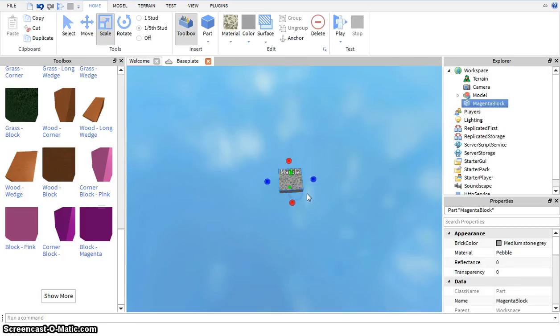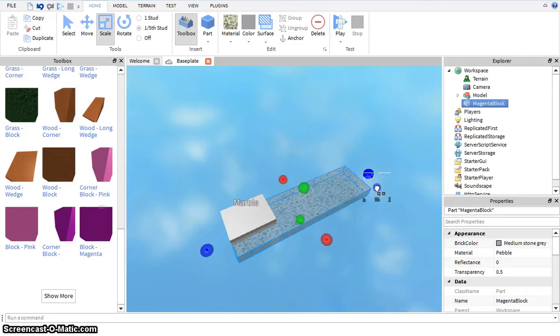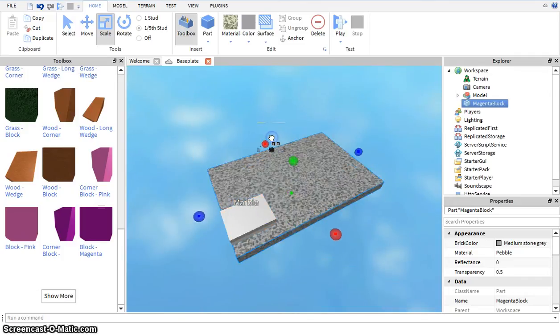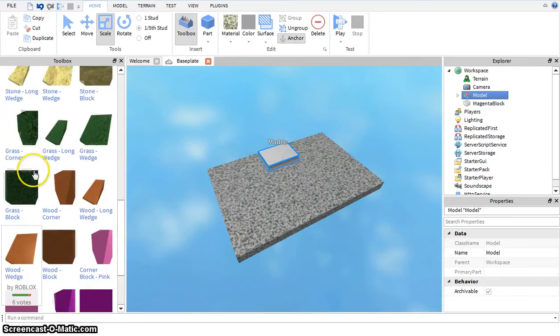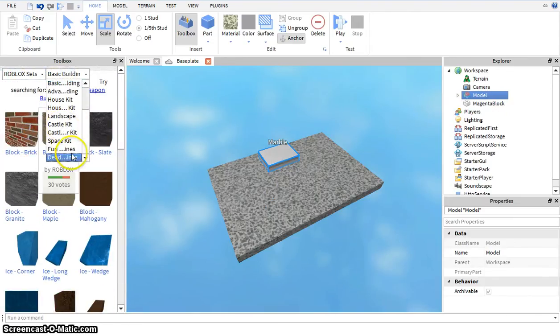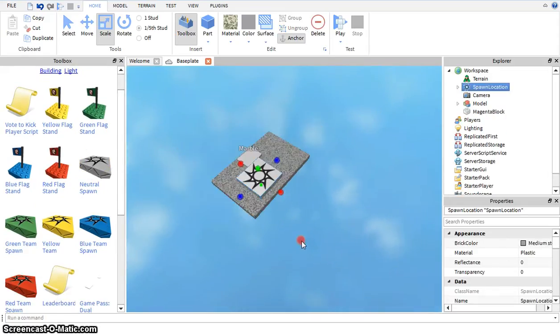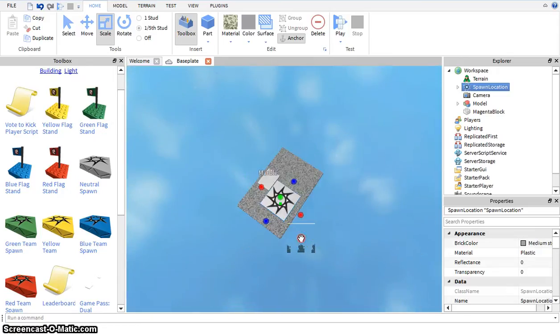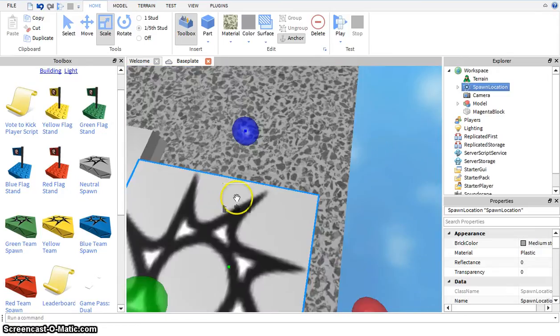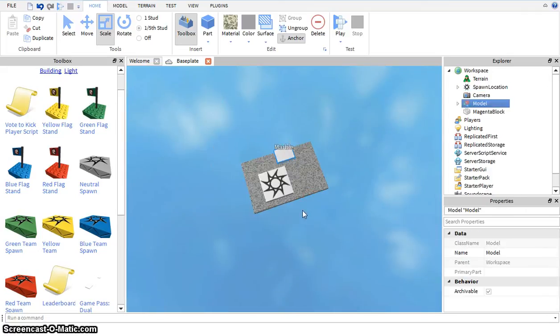Now I'm just going to scale that down. Once we have that, I am just going to make a little landing area here — a start area. And we're going to get a spawn. I'm just going to make one level, but you guys can make much more levels than this. I'm just going to move that over here. Now let's start building the marble game.